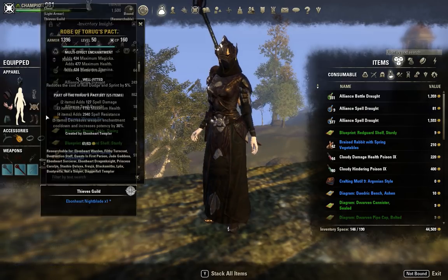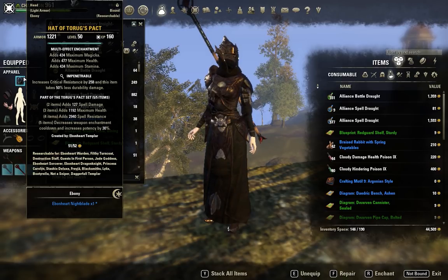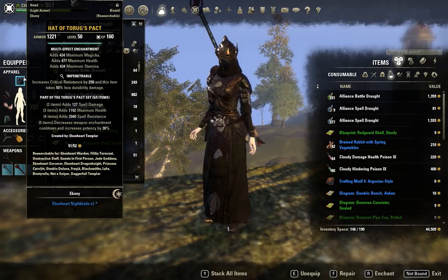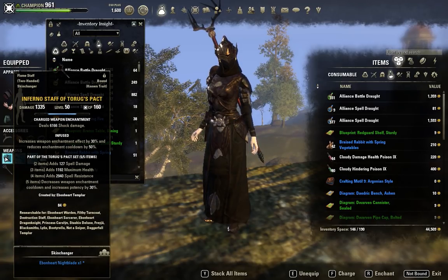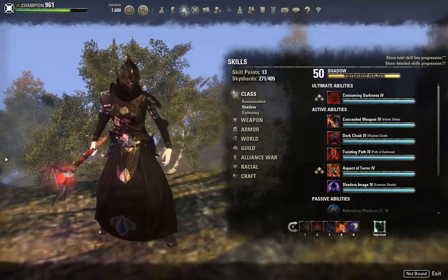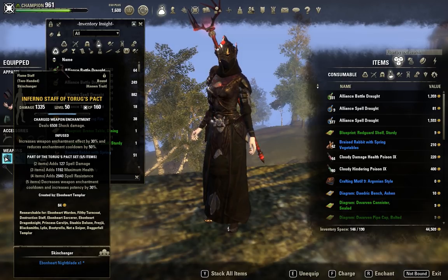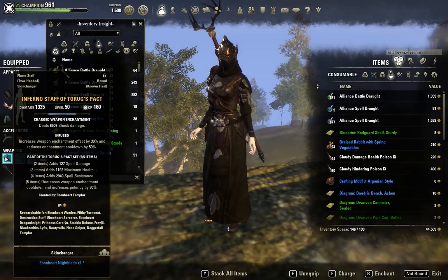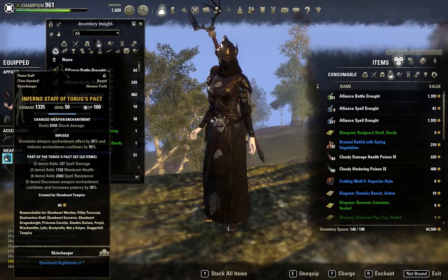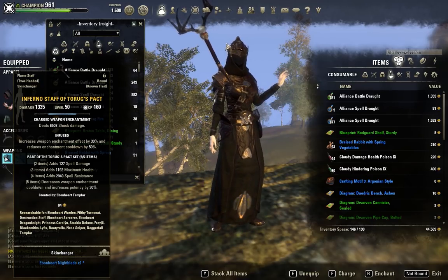Let's take a look at the gear. We're running Torex Pact as our first 5-piece. The 5-piece Torex Pact gives Spell Damage, Max Health, and Spell Resistance, and it decreases Weapon Enchantment Cooldown and increases Potency by 30% — that is huge! We are running Dual Infused Torex Weapons. Buffed up, we've got a 6,508 shock damage tooltip on our Torex Pact enchant. This can crit, and on top of that, this enchant also has a chance of applying minor vulnerability to your target, increasing the damage they take by 8%. This is a really, really powerful enchant, and you'll see in the gameplay just how strong it is.